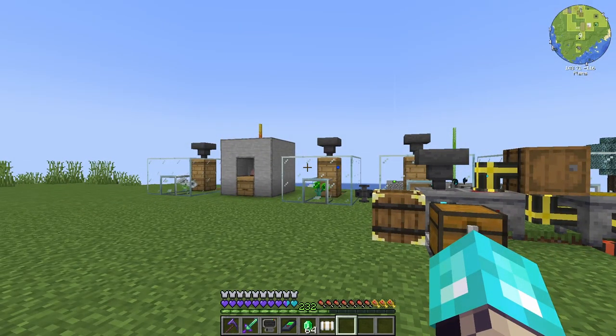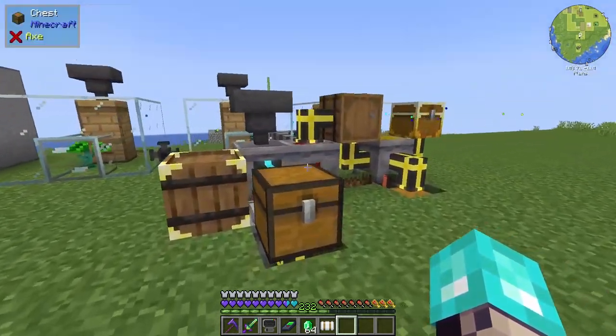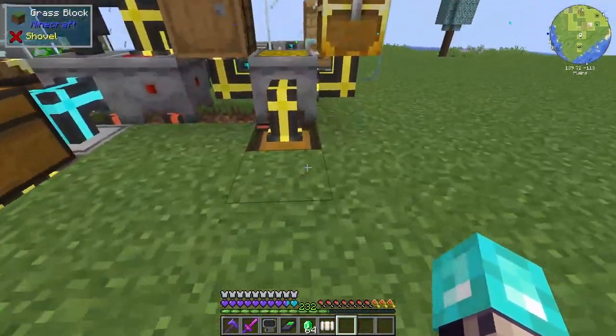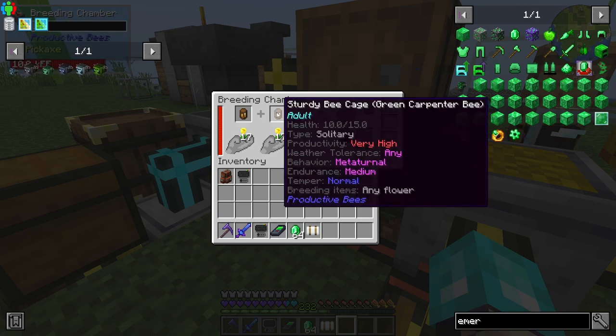We're going to kind of focus on bees today, but not like breeding them or anything like that — we are still going to save that for a live stream. Basically what we're doing is getting it to where we can breed these top tier bees, which are just green carpenter bees that we then squish into genetic material.